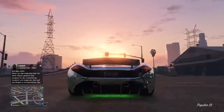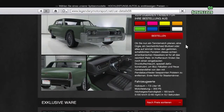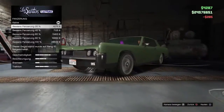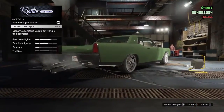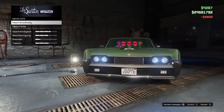Kommen wir vom teuersten Auto des DLCs zum billigsten: dem Wapit Chino. Diesen könnt ihr auf legendarymotorsports.net für 225.000 Dollar kaufen – damit ist es das billigste Fahrzeug in diesem DLC. Ich muss ganz klar sagen: dieses Fahrzeug kriegt absolut keine Kaufempfehlung von mir.